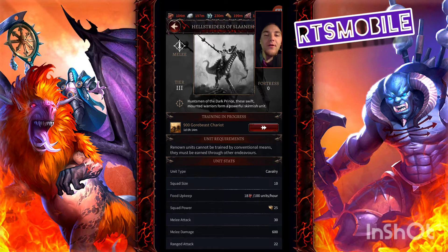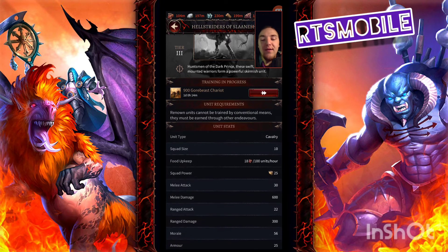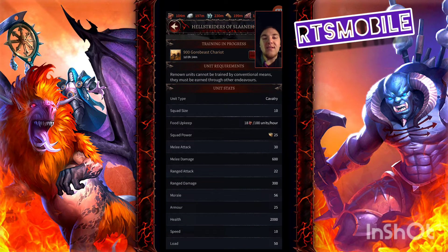So let's start with this week's Hellstriders of Slaanesh. They are a cavalry unit, Tier 3. Their melee attack is 30, their melee damage is 600. Compared to the Bloodcrushers of Khorne, which is the Khorne Tier 3 trainable troop — not Renown — they have 37 attack and 550 damage. So 37 attack and 550 damage versus 30 melee attack and 600 damage — I'd say it's probably pretty close in DPS, maybe slightly less DPS. They also have a ranged attack stat, which is useless, so disregard that.